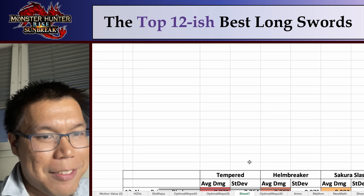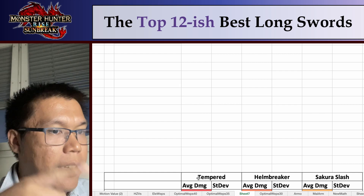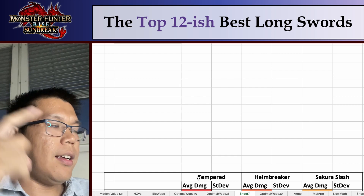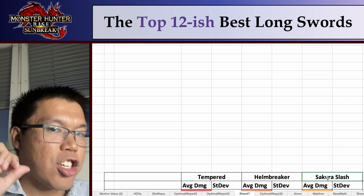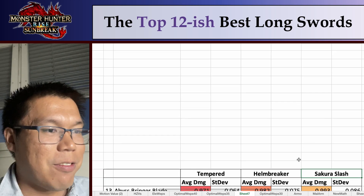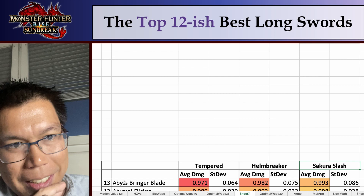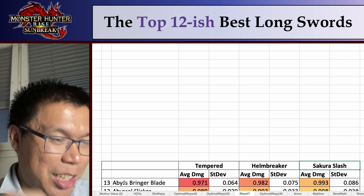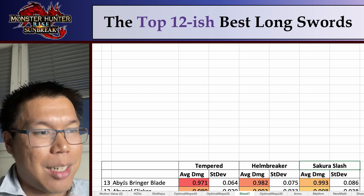So I have the three playstyles: the Tempered Spirit Blade along with Sacred Sheath Combo, Helmbreaker with the AI Spirit Slash, and Sakura Slash with Sacred Sheath Combo. And the worst longsword — ranked number 13 — is the Abyss Bringer Blade. This longsword is very, very good in certain situations, it has really high elements, but on average you can't really rely on the element and you need some raw.